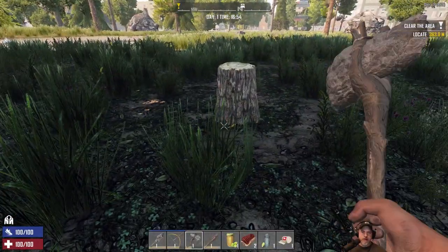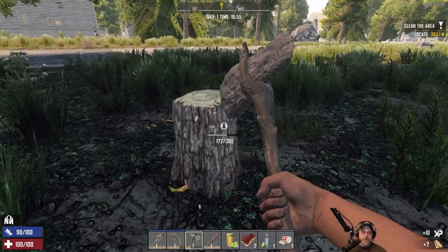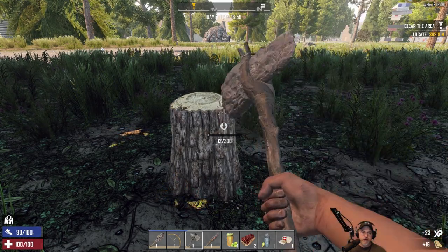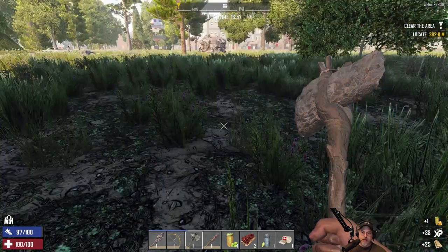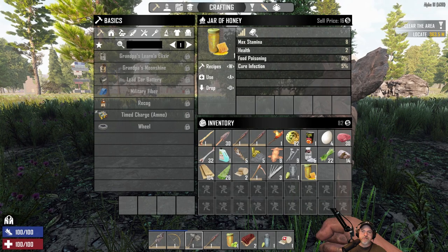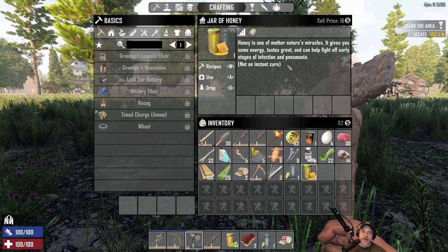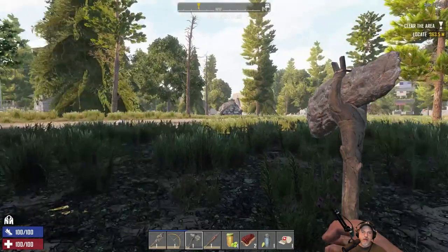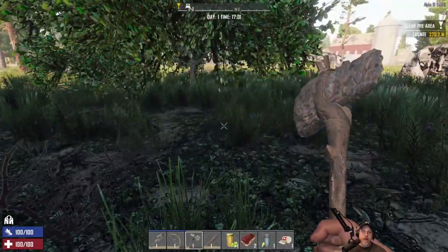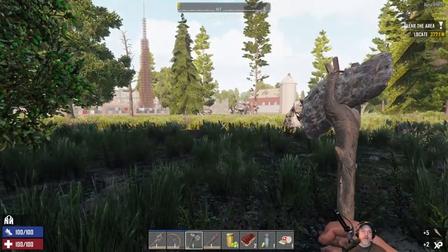Lots of lead. Let's see if we can still get honey out of here — yes! Beautiful. That'll help us with stage one infection. Honey gives you some energy, tastes great, and can help fight off early stages of infection and pneumonia. It's not an instant cure though — I don't think anything is anymore. Not even an antibiotic is an instant cure; it was that way in alpha 17 as well.